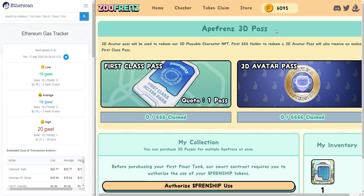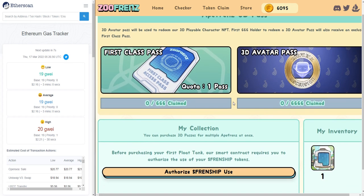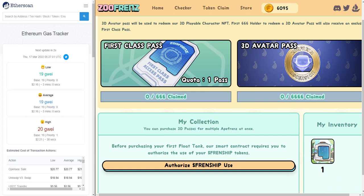Click into here. This page is a little bit more complicated — you're going to see two different images and two different bars. For the 3D pass, what you need to do is select one ape that you'd like to claim the 3D pass for. Once you claim the 3D pass on that ape, that ape will no longer be eligible for the awakening process. So even though you can use it to claim float tanks, you will no longer be able to use it to awaken to get the yellow ape. And if you are one of the first 666 people to get a 3D avatar pass, you will get a first class pass as well. Right now we are limiting to one per wallet, to maximize the number of holders and allow the most people to participate in future activities and events.